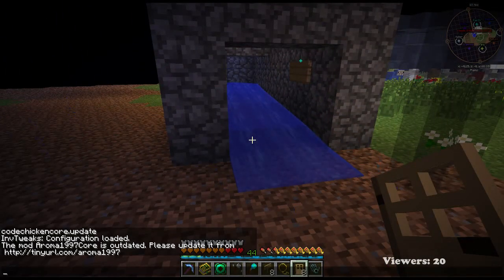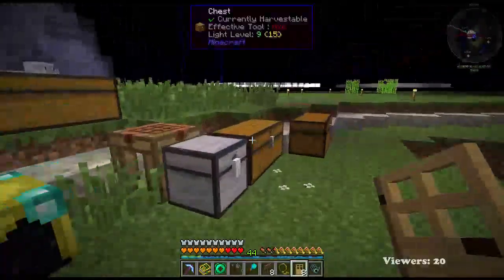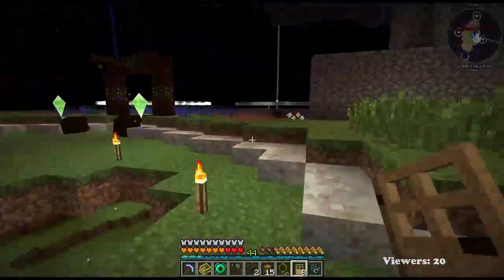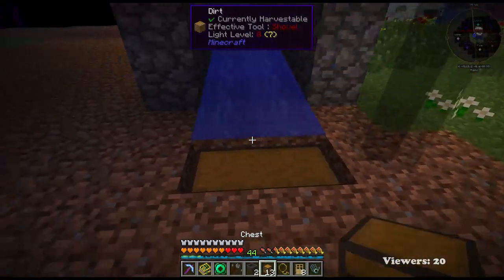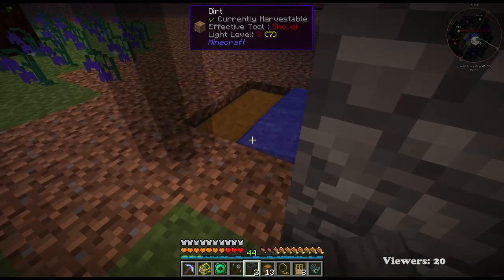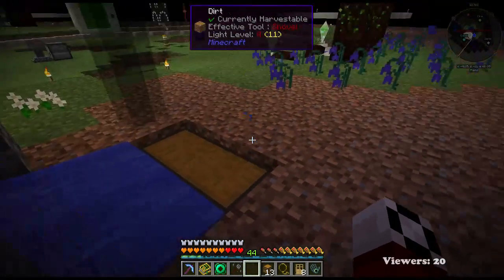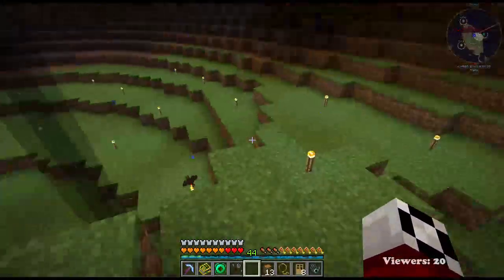Next it says to put down two hoppers into a chest for automatic item collection. We'll do it that way — two hoppers and two chests. Make sure that water didn't flow down and break anything. Nope, I think we're okay.